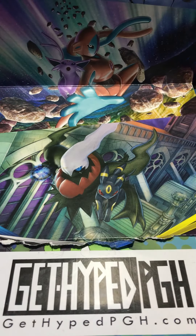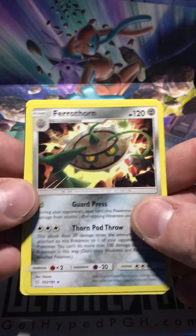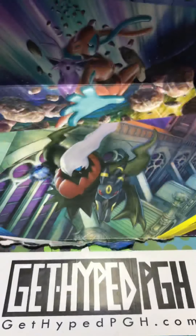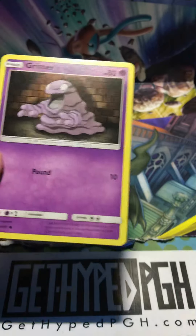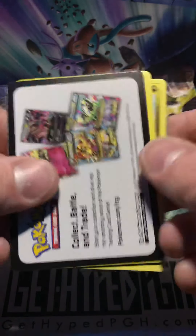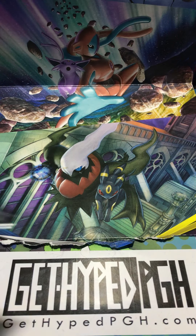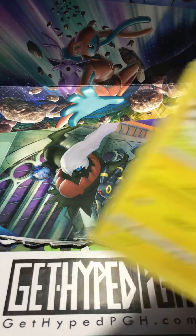Do you want to open the Raichu tin or the Gyarados? I'll open the Raichu tin. And we're excited because we got a Cosmic Eclipse, and it doesn't release until Friday. We got one today even though everyone on YouTube seems to have their hands on them already. We finally got our hands on them. I actually picked it up yesterday — I wanted to make sure I went down there and grabbed one before they sold out.